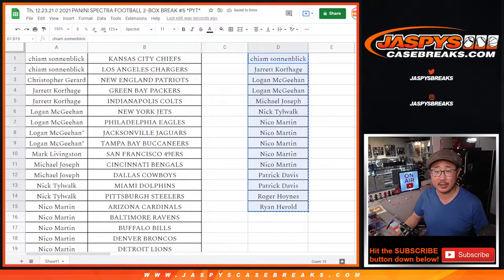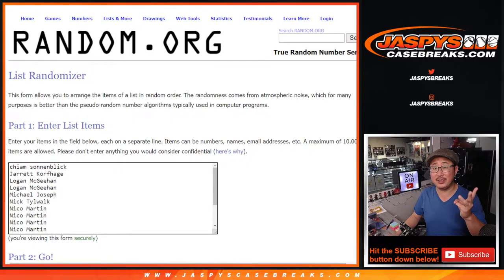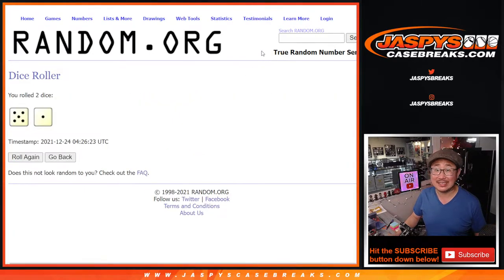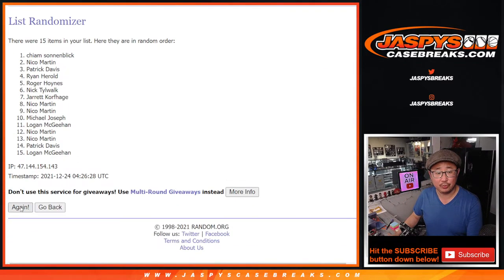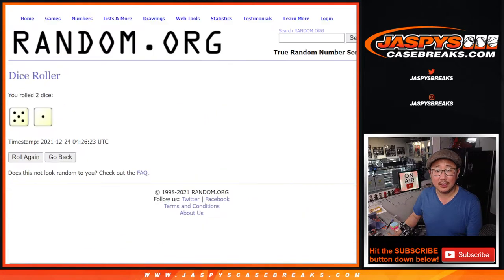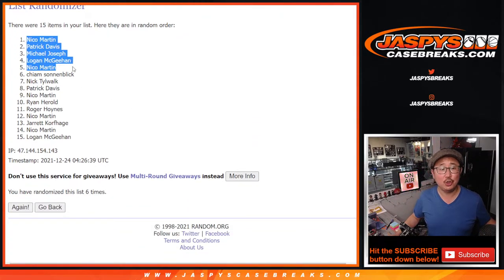All right, so 15 on this list — new dice, new list, top five, $200 bucks each. After six times, five and a one. Good luck! One, two, three, four, five, and a one — sixth and final time. There it is: Nico, Patrick, Michael, Logan, and Nico — $200 of break credit each going your way. Congrats!